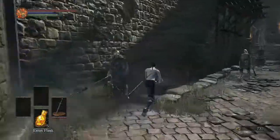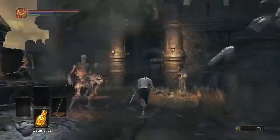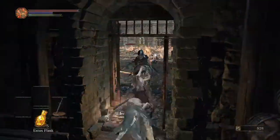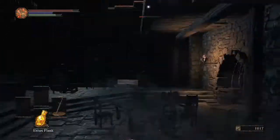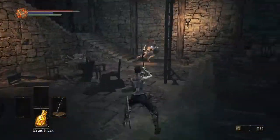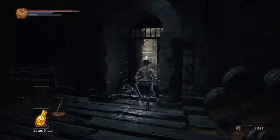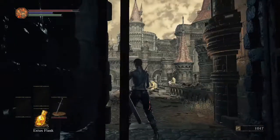The first one we're going after is the Claymore, and the Claymore is a pretty powerful weapon. We have to make our way to this dragon, which breathes fire down, which can make it a little difficult to get to the Claymore.